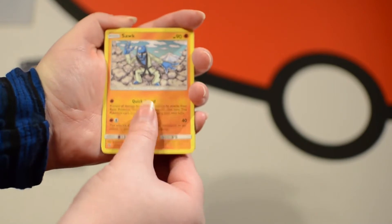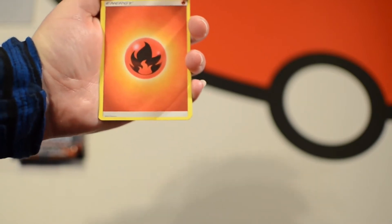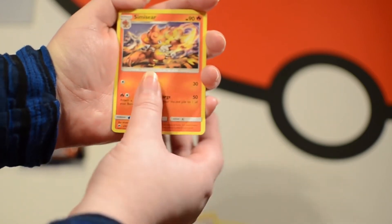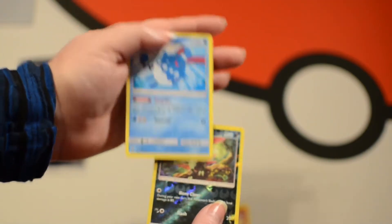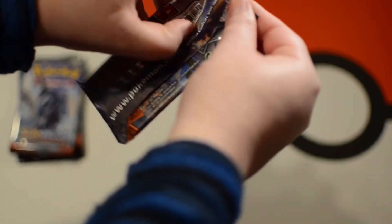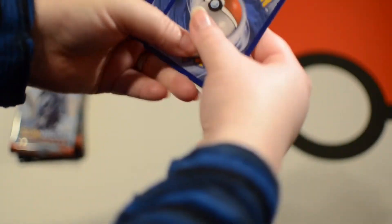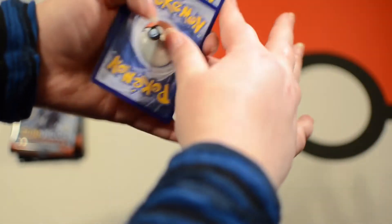Pack one: Sokutomaru, Mudbray, Audino, Duskull, Fire Energy, Mountain Lanakila, Kyaoi, Simasir, Reverse Holo Sneasel, and our first pull is Azumarill Regular Rare. That's fine, it's all good — Pokemon cards are all amazing. I'm really excited to see what kind of pulls I get in this, because it's actually from booster packs at our local card shop. They're not from a booster box, so we could have no pulls, we could have all the pulls.